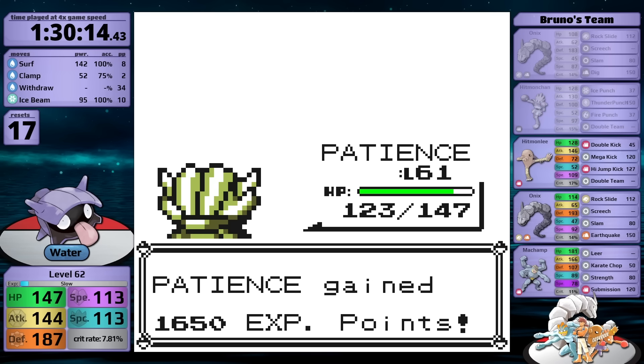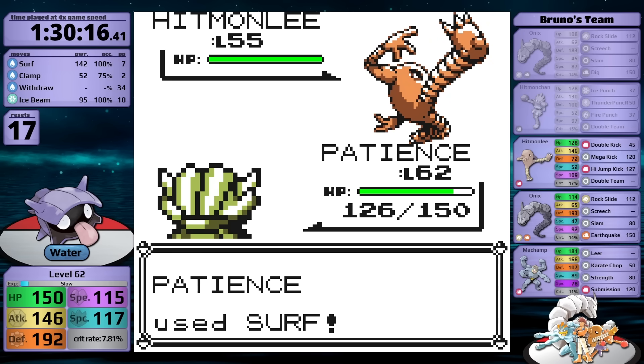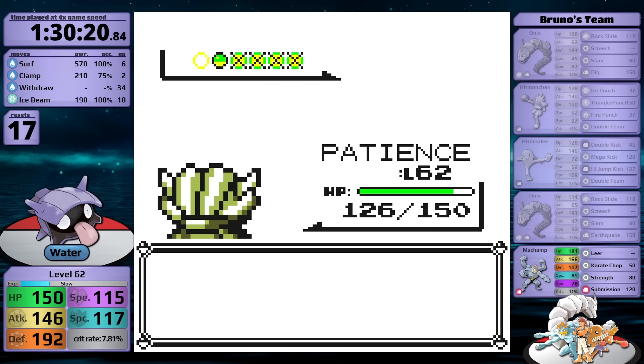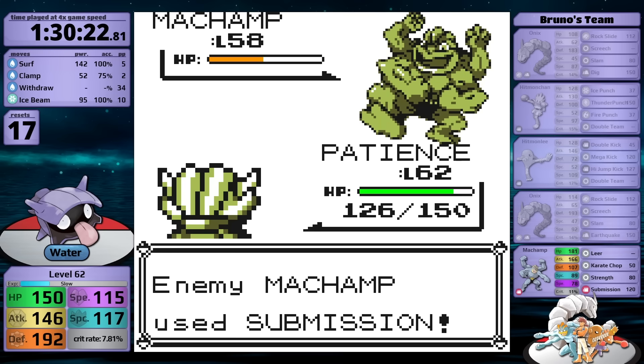Cue silly music because the next trainer is completely trivial. Unlike in Generation 2 where the Hitmons have incredible special defense, in Generation 1 their special stats are complete trash, and Onix takes 4x damage from Surf. I'm lucky that Shellder doesn't have the Ice typing, because I'm not going to take super effective damage from even Machamp's Submission. But even if I had the Ice type, it wouldn't matter because Submission is trash and it just misses.